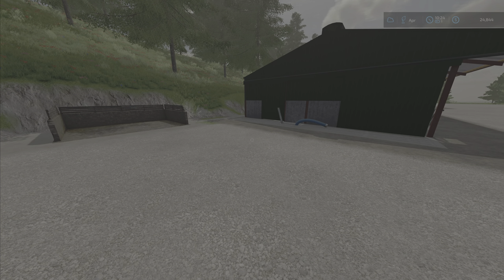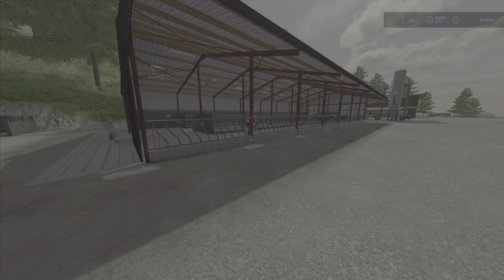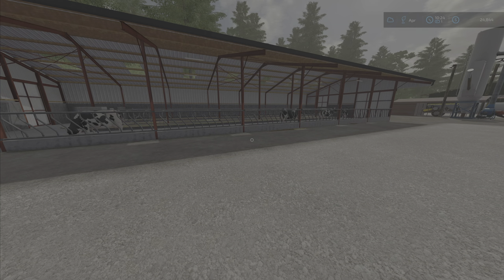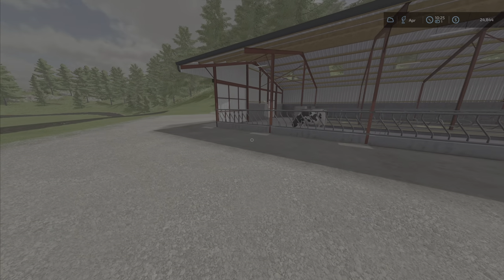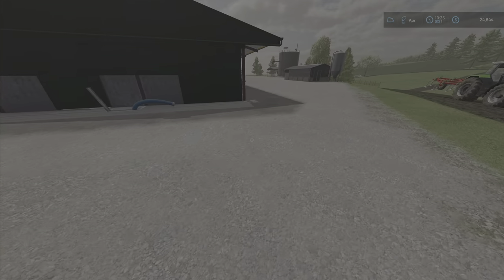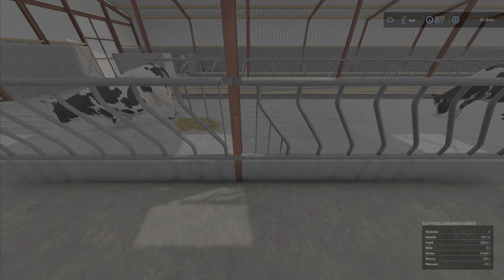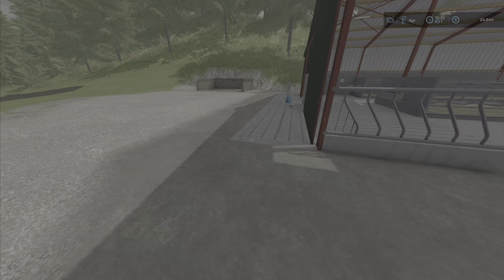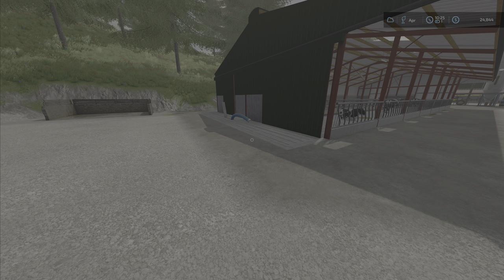I did a little test to make sure everything was working and it turned out it was not — we were not spawning any manure. I thought maybe the manure was going into the silo because it was too close, or into the manure pit below, but I confirmed neither was the case. We were just getting no manure from here at all.